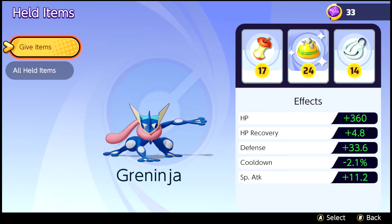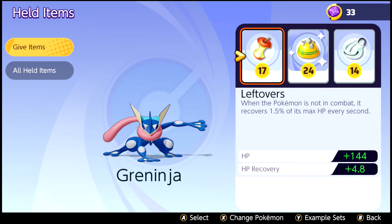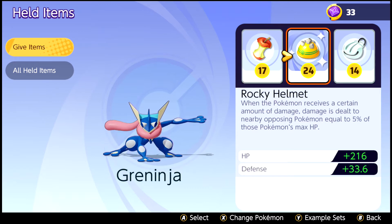At levels 7 and 10, you unlock your 2nd and 3rd held item slots. The 3 items you should use are: The Leftovers for increased HP and to recover HP quicker when out of battle, The Rocky Helmet for increased HP and special defense, and lastly, the Shell Bell for increased special attack and lower move cooldowns.